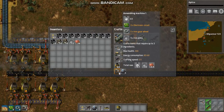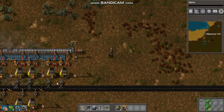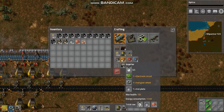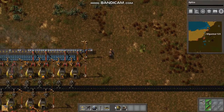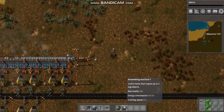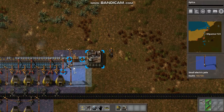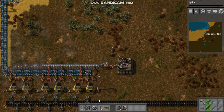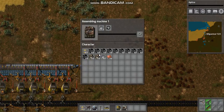First things first, we build two of these. We'll take one inserter, and it will go into this box. Actually, I've got a better idea for more productivity — put it in the middle so it can power everything. This will be making the gears that I need.